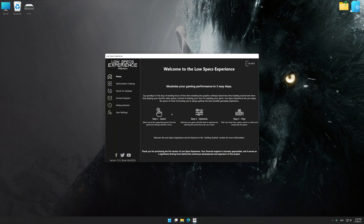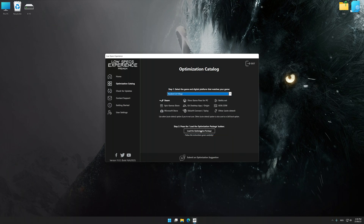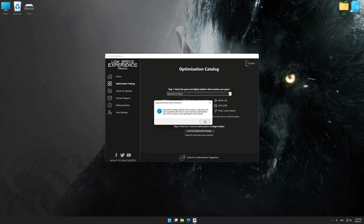Now select the optimization catalog, select the applicable digital platform, and then select Resident Evil Village from the drop-down menu. Once done, press the load the optimization package. If Low Specs Experience does not automatically detect a supported game version on your system, manually select the game installation directory, press OK, and the optimization control panel will load.